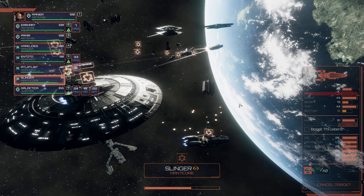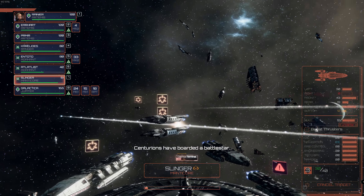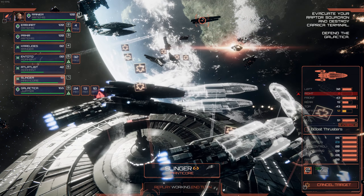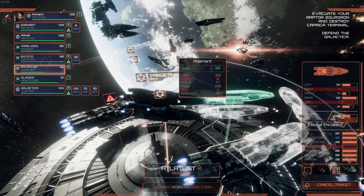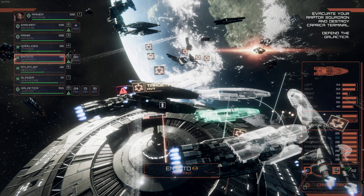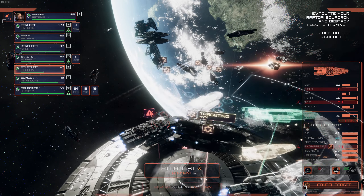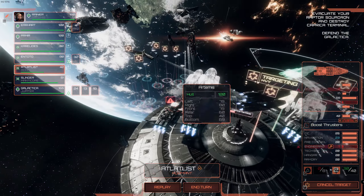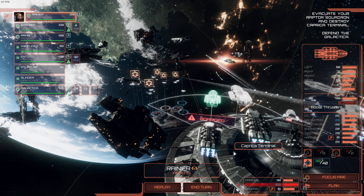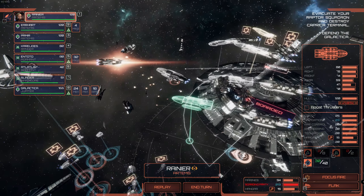There are more missiles — Centurions have boarded a battlestar! Oh my goodness — between our frigates! I think they were aiming for the Atlatl. You guys go a bit lower, you guys go a bit higher. More missiles coming from there. They are boarded — repeat, we are boarded! Let's fire missiles — the Arachni is down, that's good.